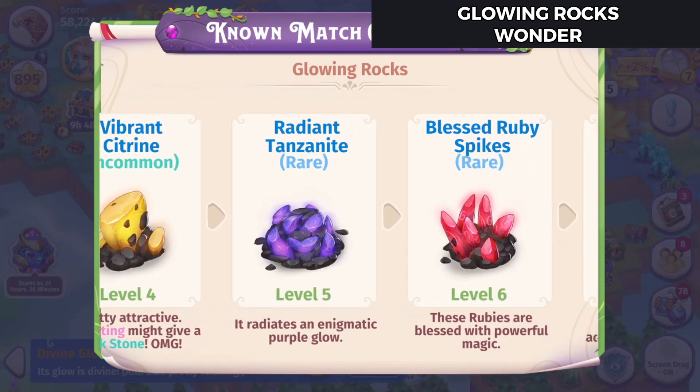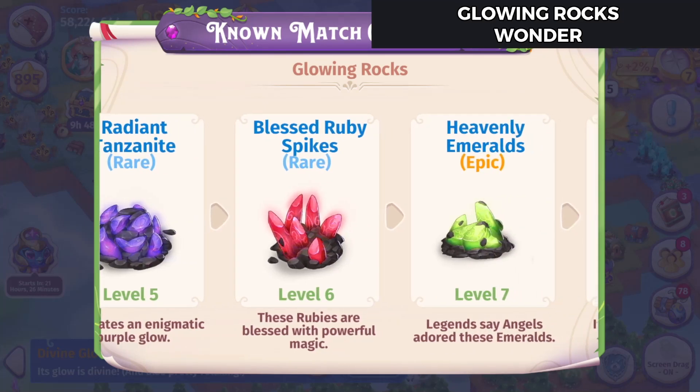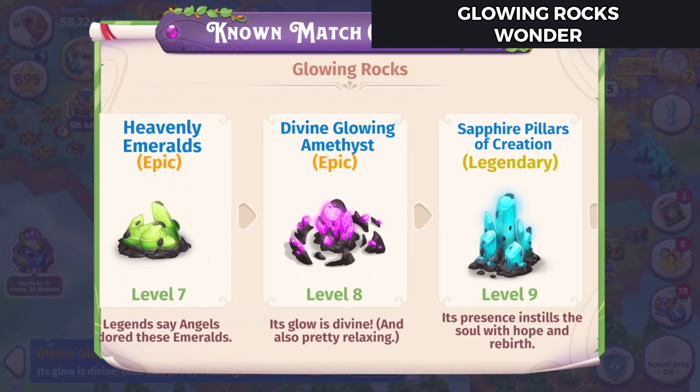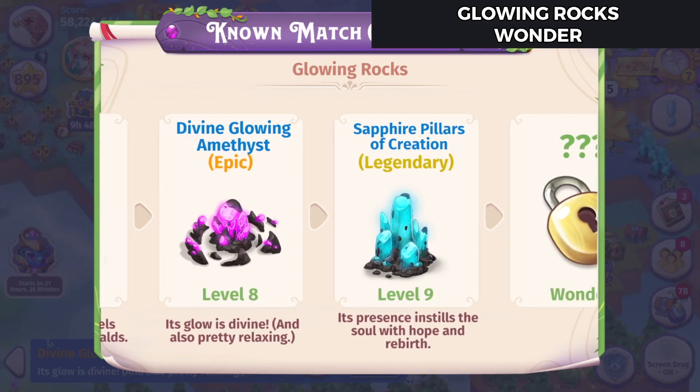Alright, so here's what the chain looks like. I absolutely love these Radiant Tanzanites, and I quite like the Blessed Ruby Spikes as well.